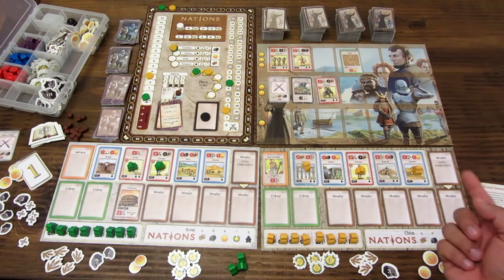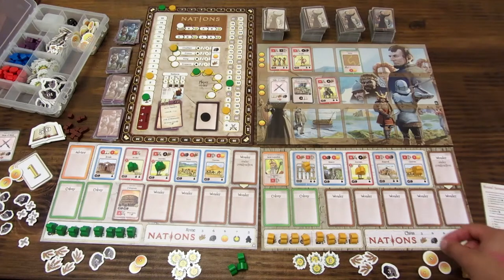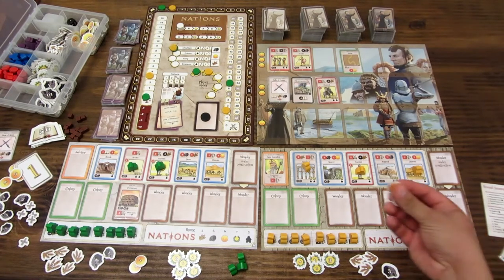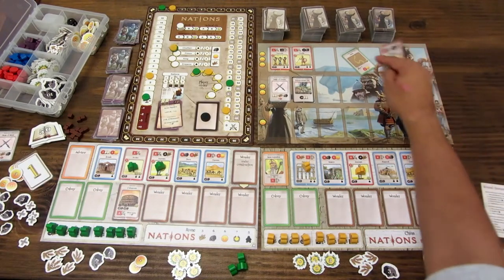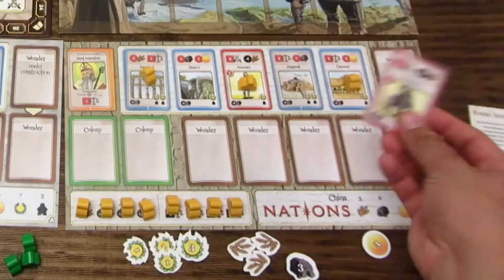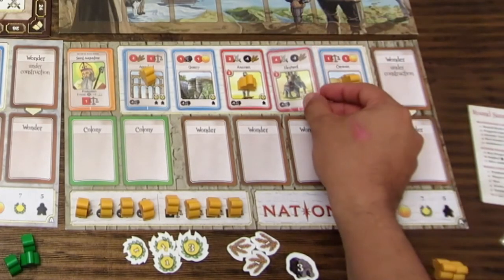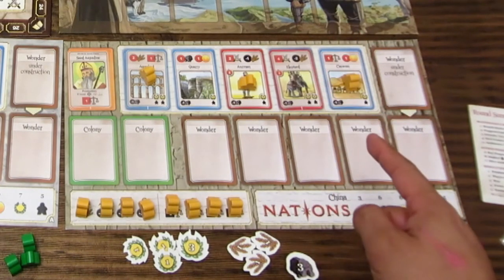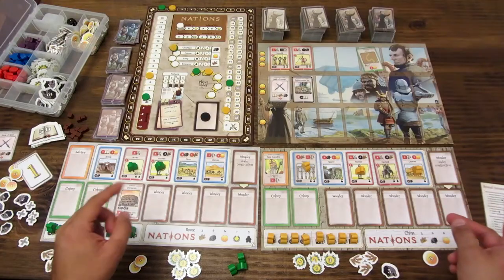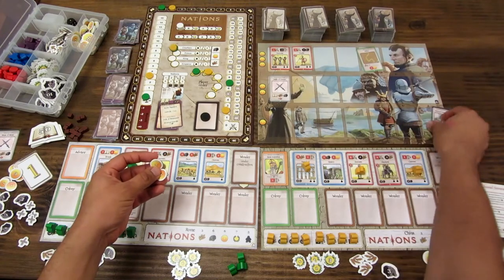La carta de batalla no se pone en el tablero, simplemente se paga, se descarta y se reciben los recursos elegidos. El jugador amarillo compra un edificio militar —el elefante— que cuesta 2 monedas y lo coloca en su tablero.